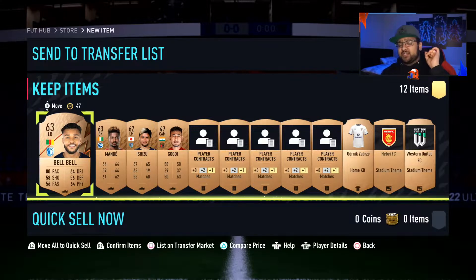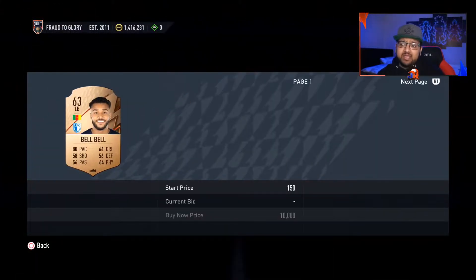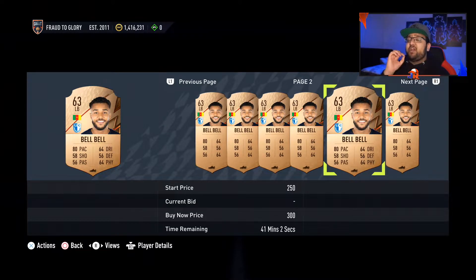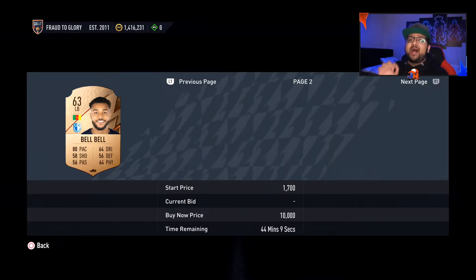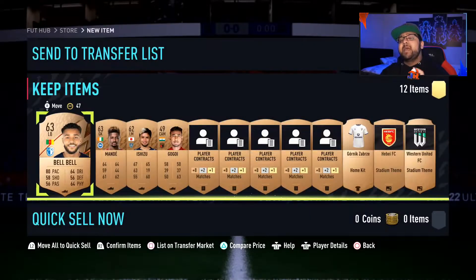Sometimes you might have a card from a non-league SBC that still has potential to sell — for example, a rare card. In the Icon SBC section, every icon you complete requires 11 rare bronze cards. This is why sometimes cards that are not from a league SBC still sell. Make sure you always sell all of those cards and be patient.